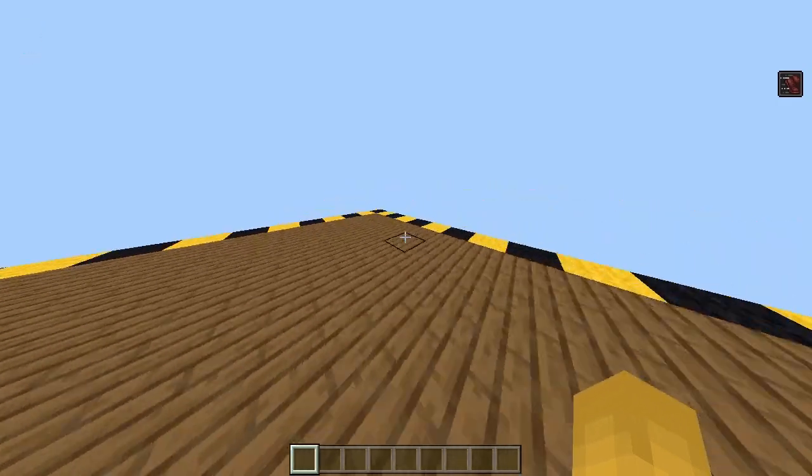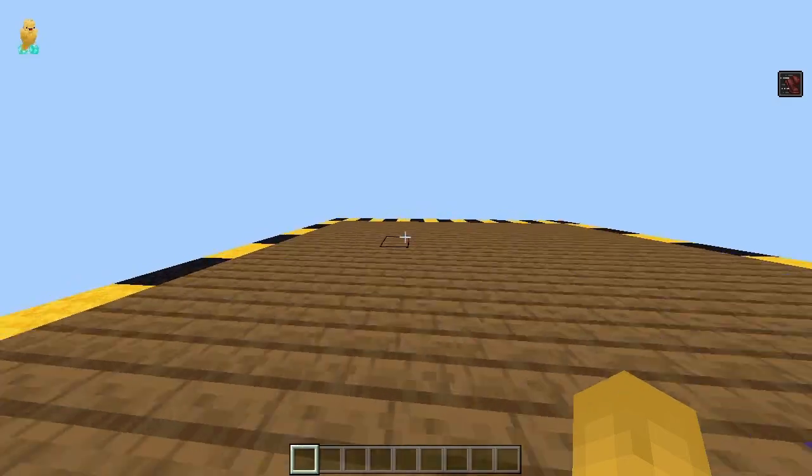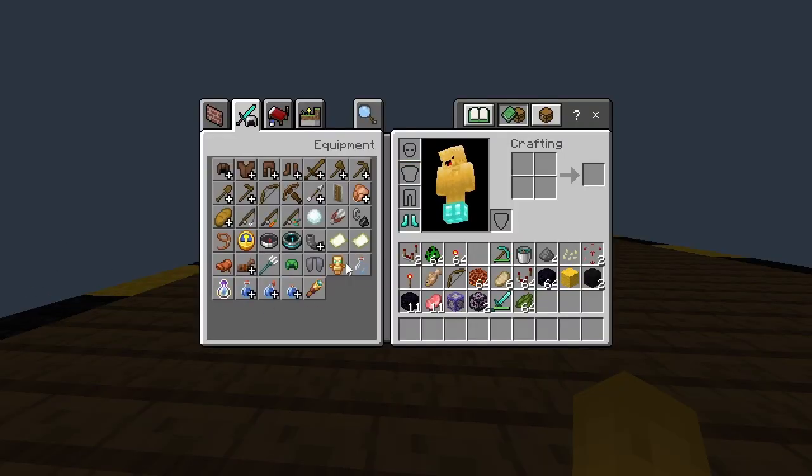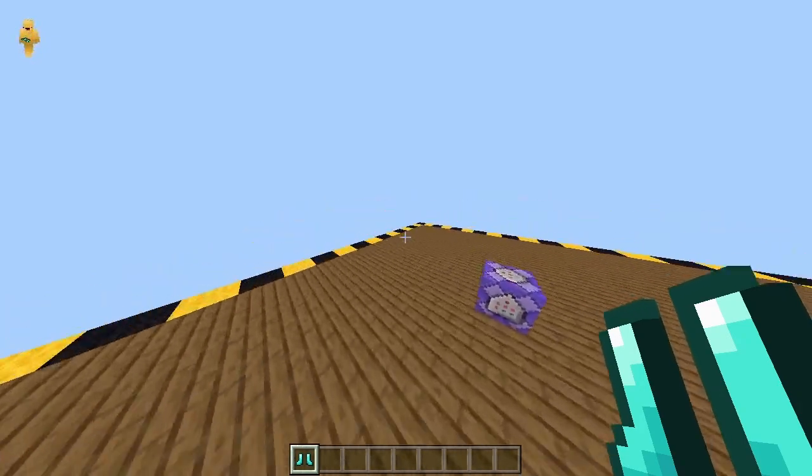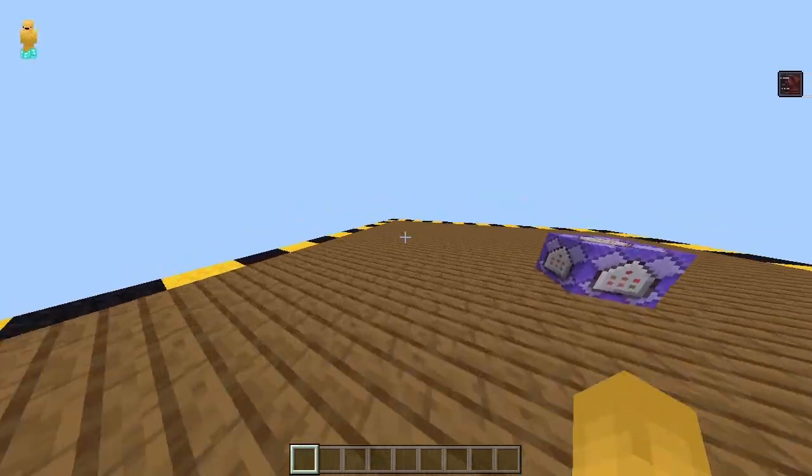First, here's what it looks like. It'll make you much faster than normal and you can just run around. Here's what it looks like normally, and then here's what it looks like with the boots.